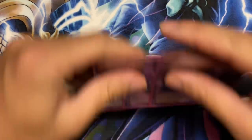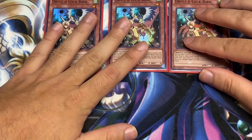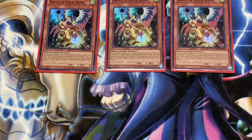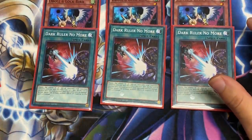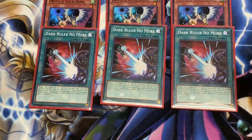Against Drytron, a Droll and Lockbird single-handedly ends their turn. They have no way around it unless they hard draw the Herald Orange Light. That's not going to happen for them all the time - it's only a three-of, and sometimes they can search and Herald on resolution, but it's not going to happen very often. Another card that auto-defeats them is Dark Ruler. So these right here are six side deck cards. Your main deck cannot defeat every deck.